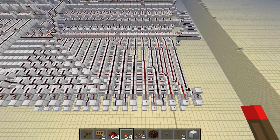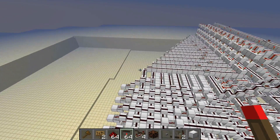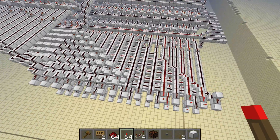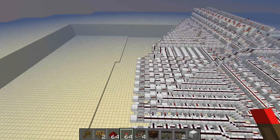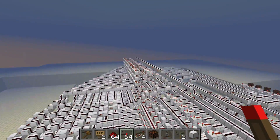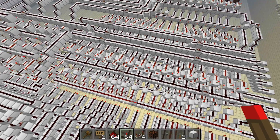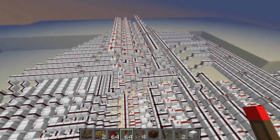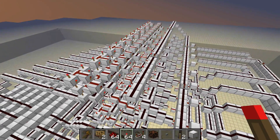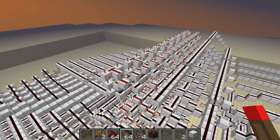So you can add things, you can subtract things, and you can do a whole host of other functions. Basically it takes two inputs and puts them to two different machines in this ALU. The first one is the adder, which adds and can also subtract numbers. Then it also goes to the functioner — what I call it — which does three different functions to two bits.